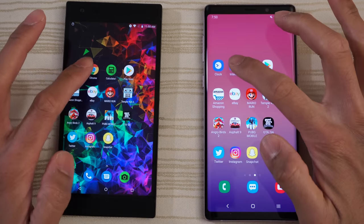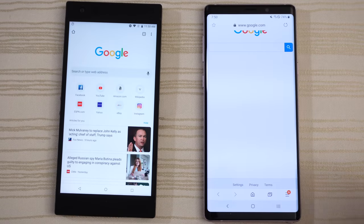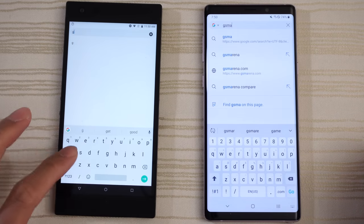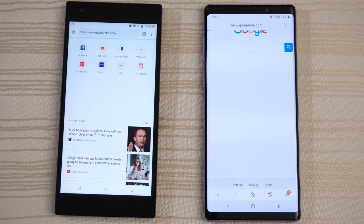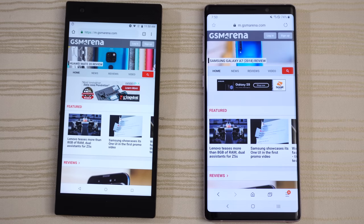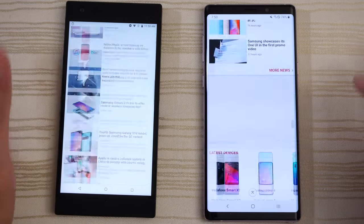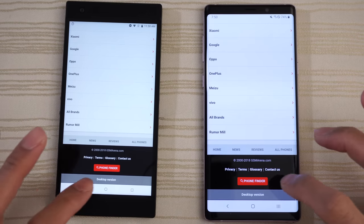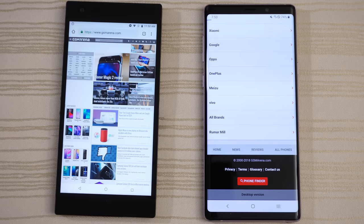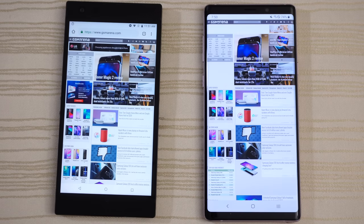Chrome and Samsung Internet — do a search for GSM Arena. Looking at the progress bar: a little bit faster on the Razer. Scroll to the bottom and go to the desktop version — looking at the progress bar again, and give this one to the Razer Phone 2.